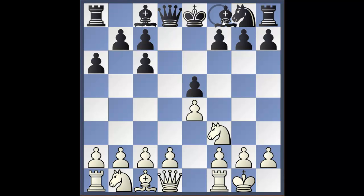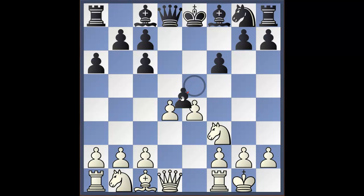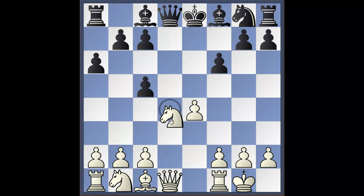We'll start with the two main variations and then go into the sidelines, since those are the positions you'll see most often in your games. After f6, the main move, we play d4, pawn takes d4. There's a sideline with bishop to g4 which we'll look at in a moment. After pawn takes c4, knight takes c4, c5, many players play knight to b3, but the move I recommend is knight to e2.